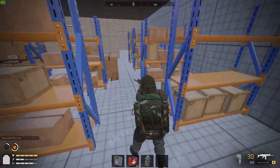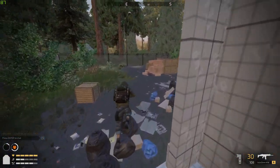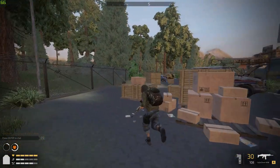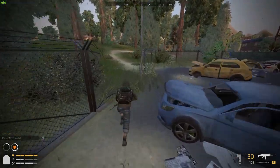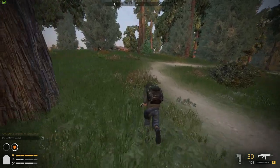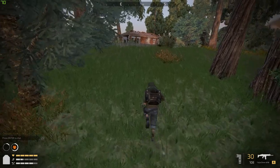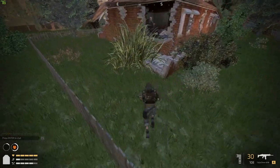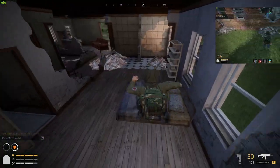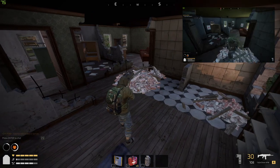Head out the back of the shop now and we're going up to one of the houses directly east — or east-southeast of where we are. There's going to be one in this house, just jump through the back. Boom, here's another one. Got that one, let's keep going.